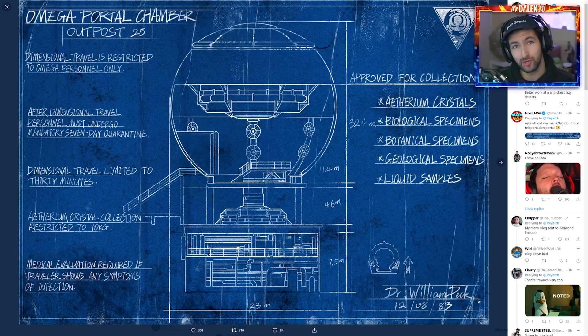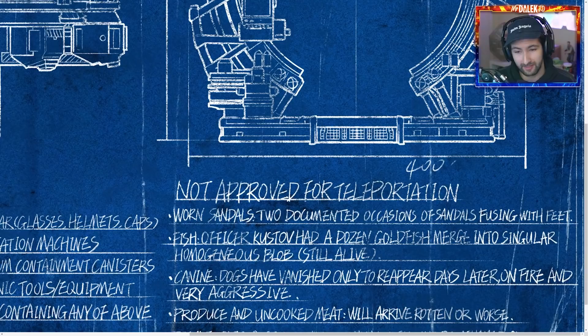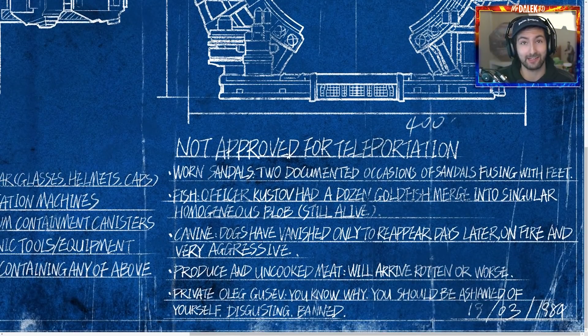Following on with today's new intel, we have a load of images which discuss how the teleporters work, as well as talking about a portal chamber that you have to go through and quarantine in once you've been in the dark ether. This is a really interesting image because it talks about the actual teleporter that we'll be using in Firebase Z, and the most interesting thing is what is and isn't approved for teleportation. We can see that an officer Gustav went in with goldfish, which merged into a singular blob. But even more interestingly, dogs have vanished only to reappear days later on fire and very aggressive. Even if you've not played zombies much, you know that the OG hellhounds in the old ether story are hellhounds which are on fire and very aggressive.